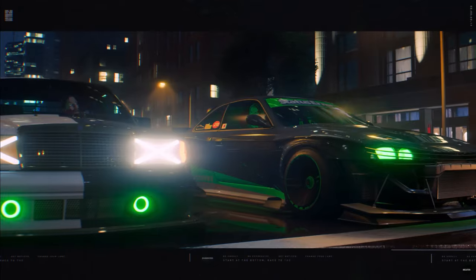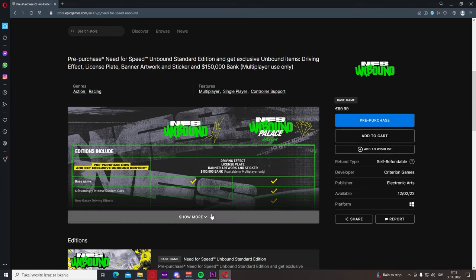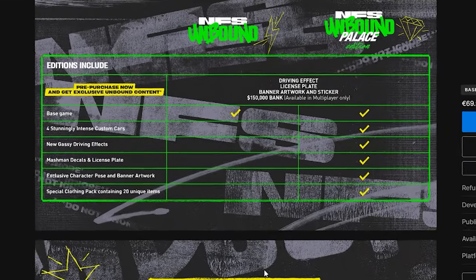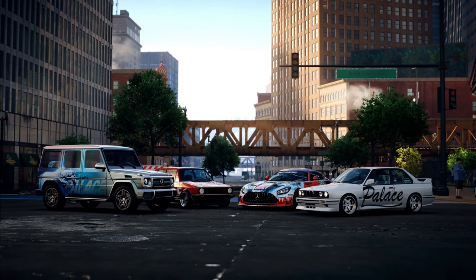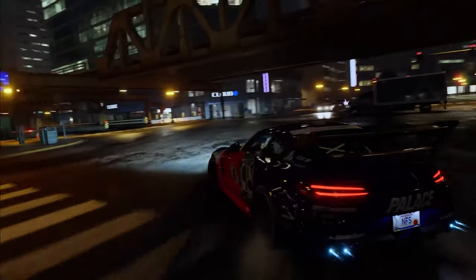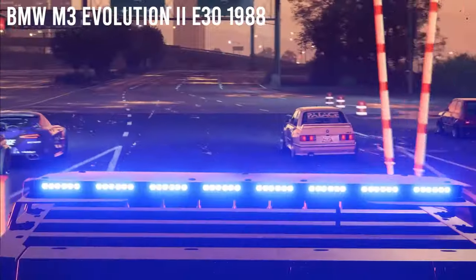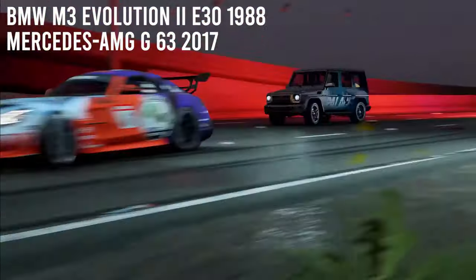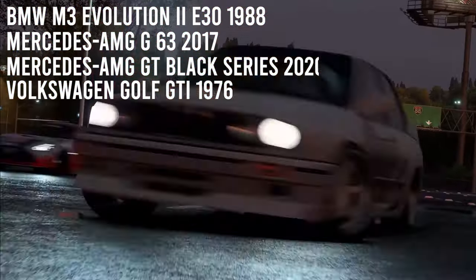That means the Special Edition is heavy on styling items both for vehicles and for the player character. The next thing you get, if we check the official EA website, is 4 stunningly intense new custom cars. Palace Edition buyers will be able to use special versions of the BMW M3 Evolution 2, Mercedes AMG G63, Mercedes AMG GT, and Volkswagen Golf in custom Palace liveries.